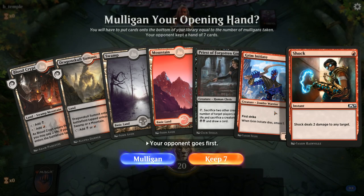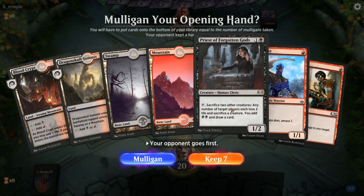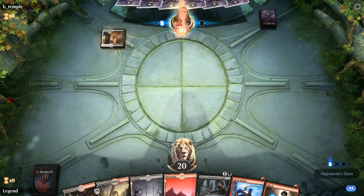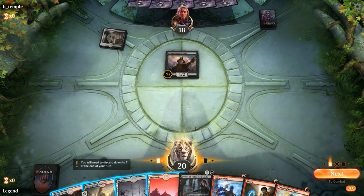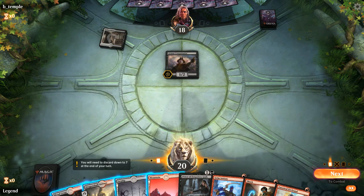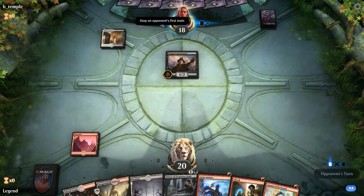Game two — we're on the draw with Grim Initiate into Priest. We just need one more creature for Priest to be functional, and Initiate plays well with the Priest as it provides multiple creatures to sacrifice. Up against Black-White Vampires. We want to keep up Shock to potentially kill a Legion Lieutenant if they play it next turn.